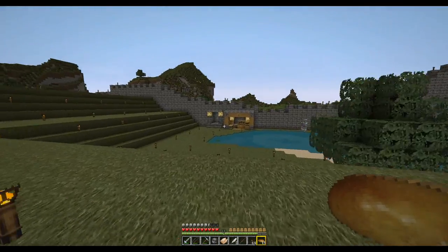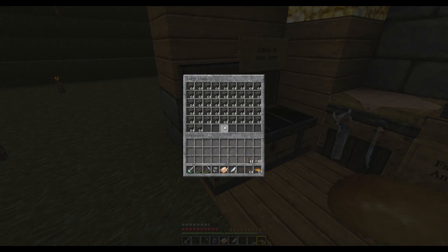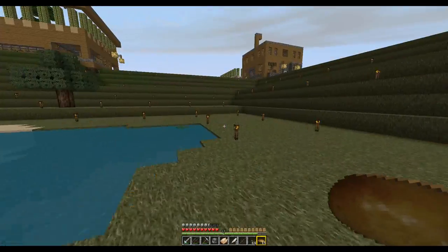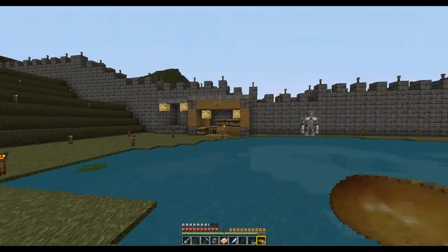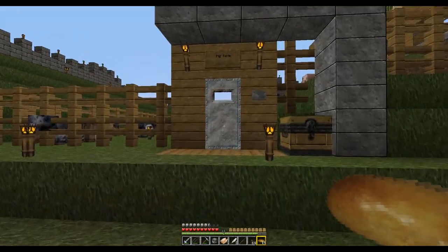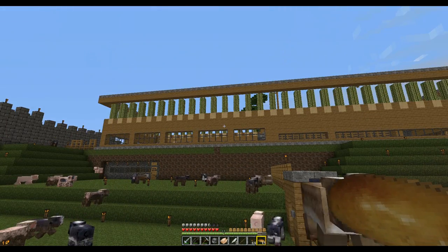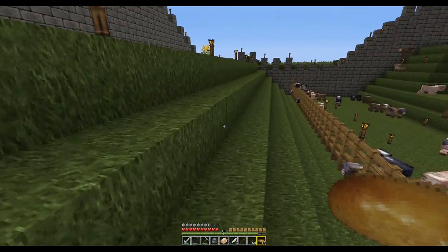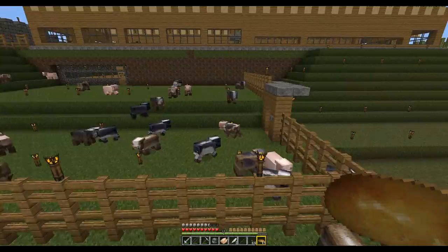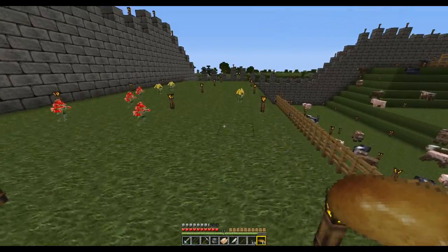That area down there is actually for free stuff. This server is for family and friends and we share materials. When anyone has an excess of materials, we share it. I have a Looting II sword that I take to the nether and kill zombie pigmen — they give you some nice gold drops. But since gold armor is so weak, I give it all away and people like my daughter use it. The pig farm is there too. Now, pigs — unlike other animals — can actually climb ladders. I had a ladder built over the wall and they were just up and over and escaping. So I had to revert back to a door. I got sick of all my pigs getting out.